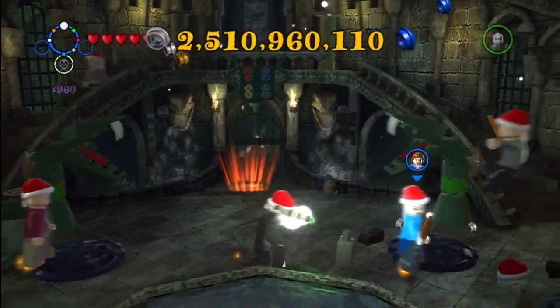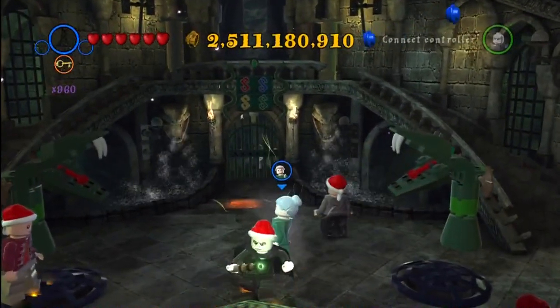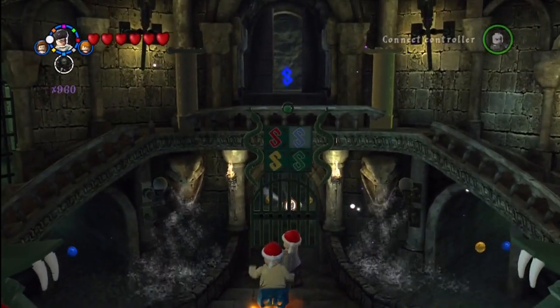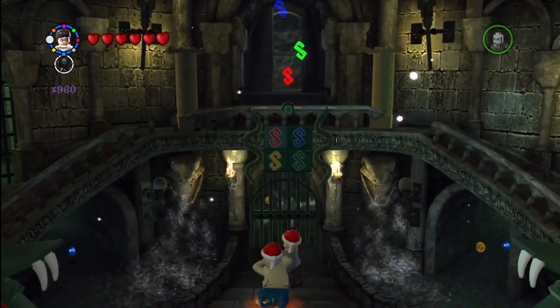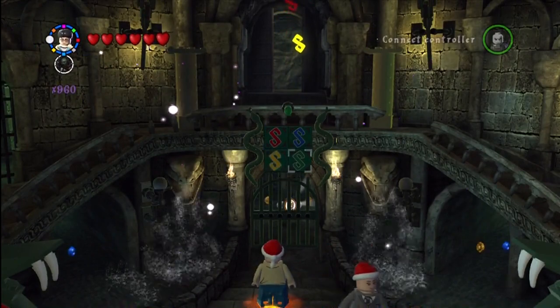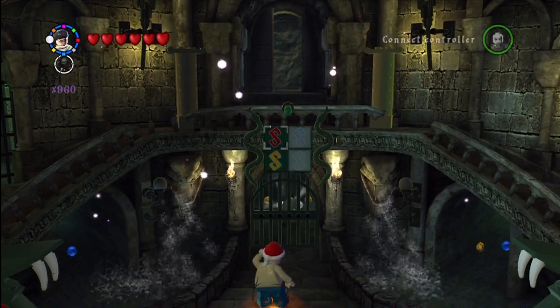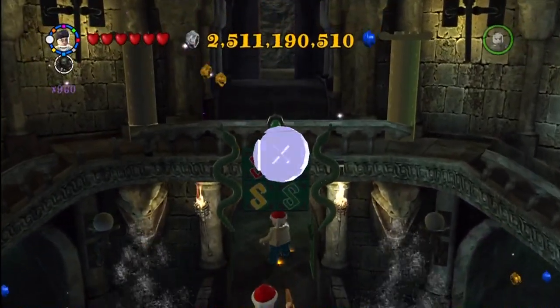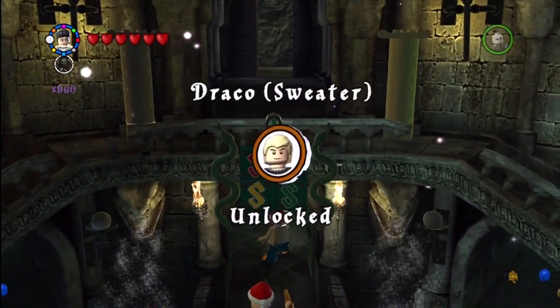Okay, this is in the Slytherin common room itself. You have to be someone with Parseltongue and then you just stand here and put in the sequence. This gate's going to open and we can walk in — Draco's sweater.